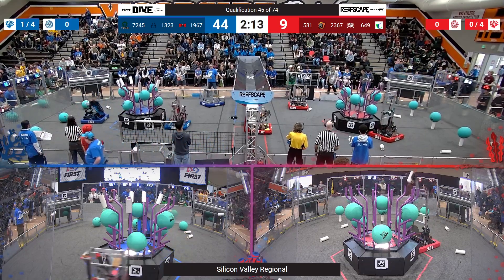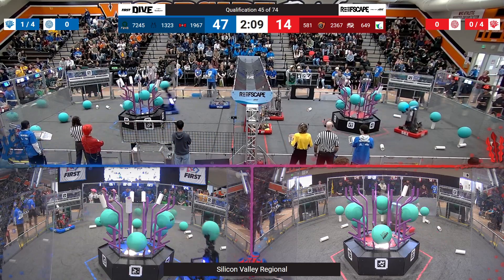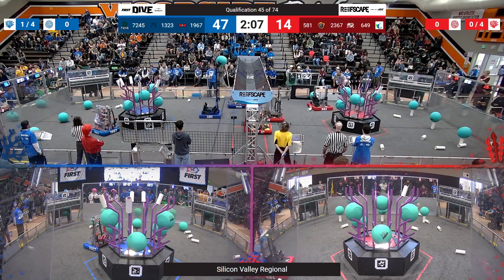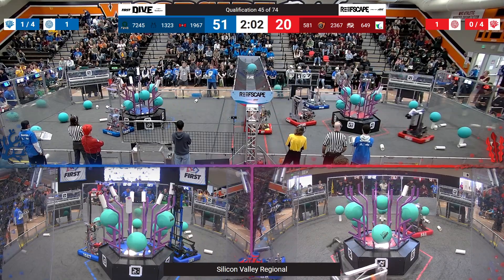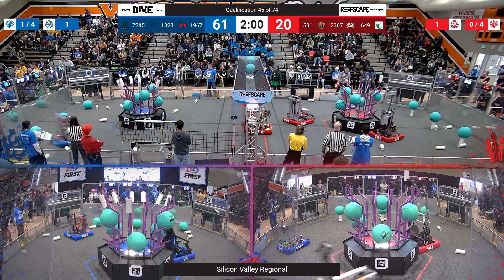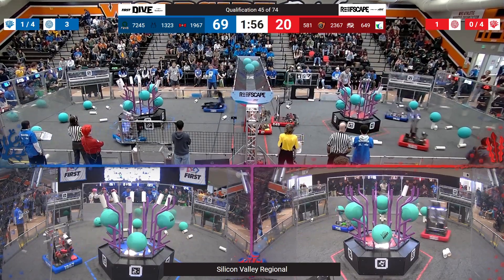Before the start of Teleop, our score heading into Teleop is 9-44. These two robots, 581 and 1323, are ranked two and ranked three robots — they set the high score, rolled high score together just a few matches ago, now they're playing against each other. With two minutes remaining the score is 15-61.